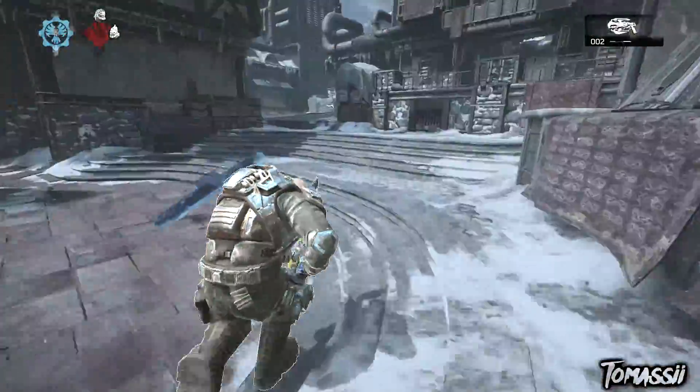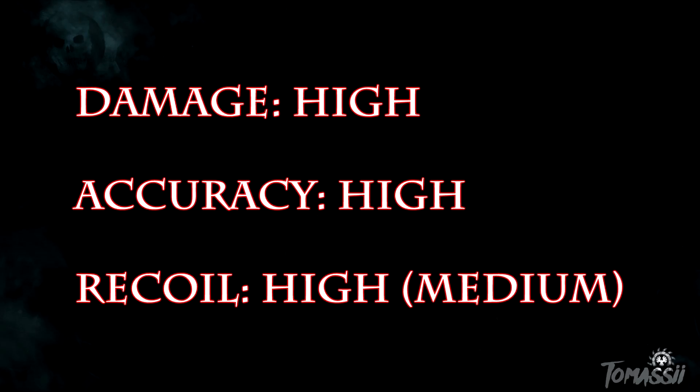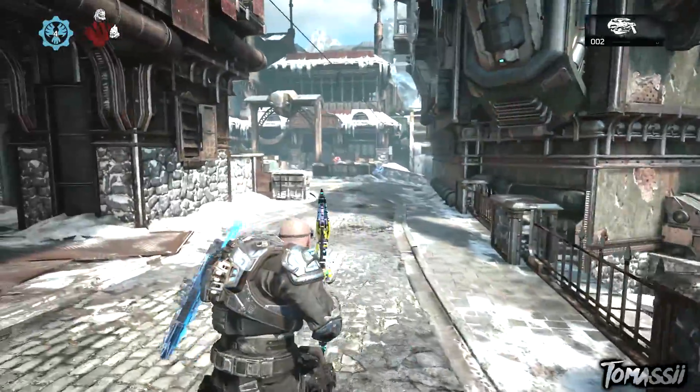For the Markska's stats: the damage is extremely high, and if you are accurate, this is a very effective weapon. The recoil, while listed as high, is manageable in practice — I'd say it's about medium. It shoots around 300 rounds per minute, has a magazine size of only five bullets, and a total ammo pickup of 50 bullets. The active reload cooldown is only 13 seconds, which is faster than the Retro Lancer's 15 seconds.